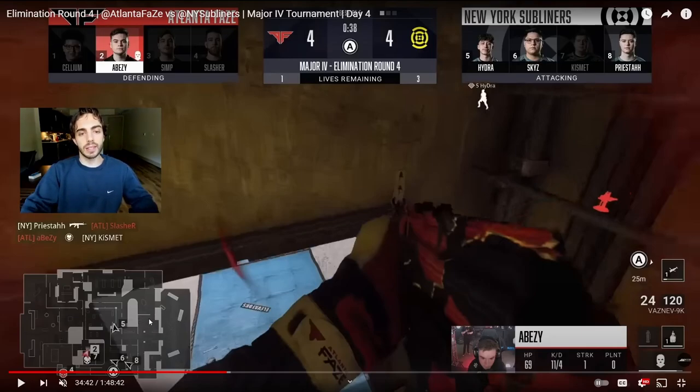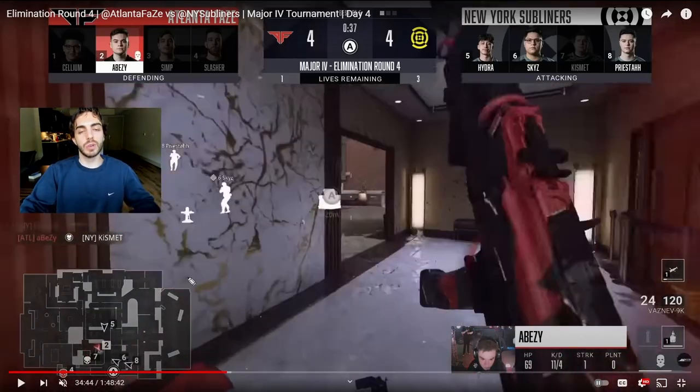Abizi gets that kill on the guy top bed and then makes his way downwards. This is where some really cool micropositioning from Abizi comes into play. He's going to dive out bottom beds behind this black box right here, banking on no one watching this cross to bomb. Fortunately for him, no one is at the time. You see Paco is actually watching it right now, but he's going to give this up at the worst possible time. Abizi knows there was a guy couches because Stell had died in that position before.